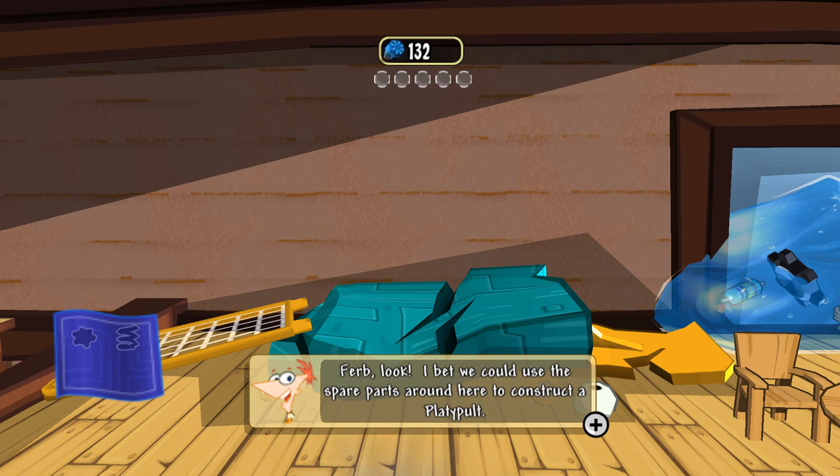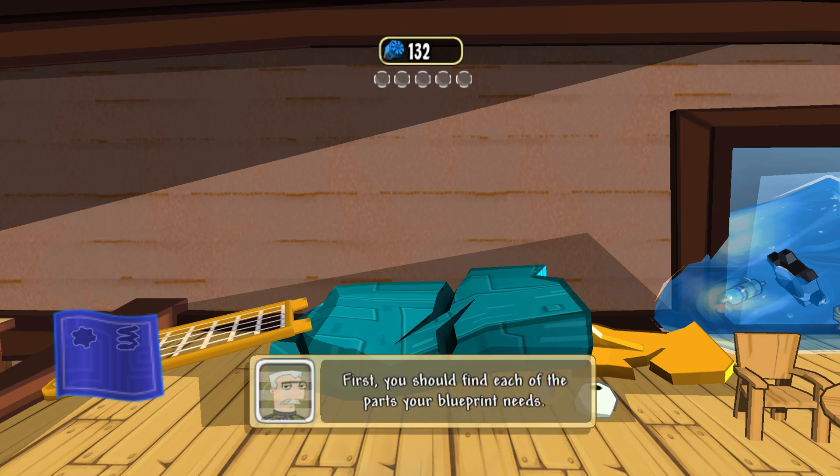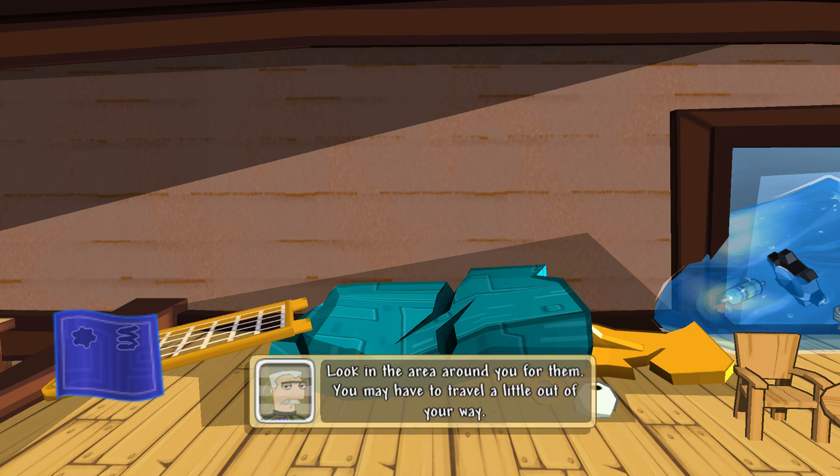Ferb, look! I bet we could use the spare parts around here to construct a platypolt. First, you should find each of the parts your blueprint needs. Look in the area around you for them. You may have to travel a little out of your way.